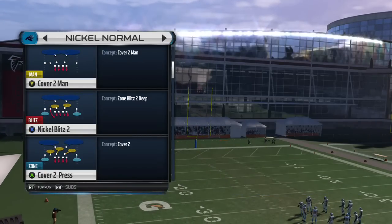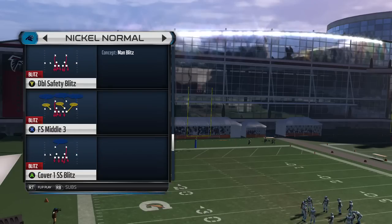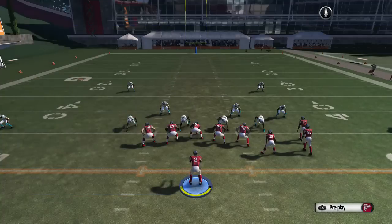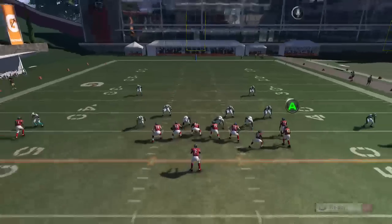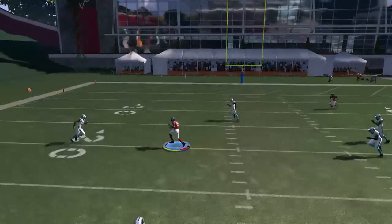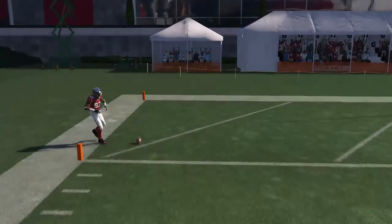It doesn't matter if it's Nickel or Dime, it all works the same. So I'm going to grab this — the Cover 3 Buzz Press. On this play, all you're going to do is streak the RB receiver. The play is going to go to the A here, and what it does is it clears it out.